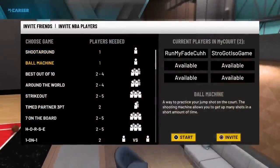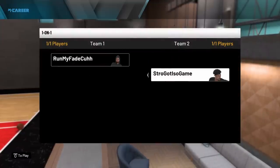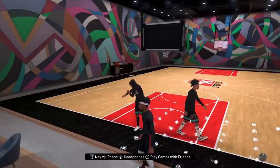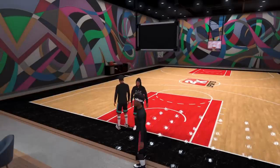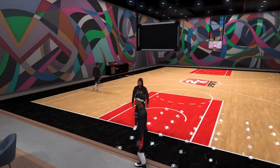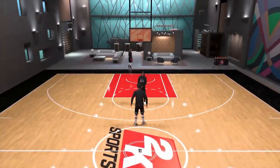Alright bro, we gonna 1v1 and I'm gonna test out my new moves on you. I got some new fire unguardable moves — you just gotta try to guard it. I'm scared! Why do you want ball first? Because you got ball first! Stro, you don't get ball first in my court! It's like you go to my house and want the remote — it's my remote, it's my TV! I gave you ball first — let's go, what you gonna do with it?